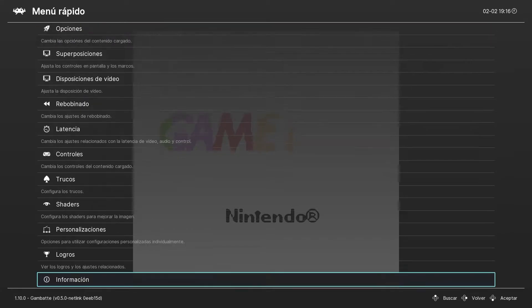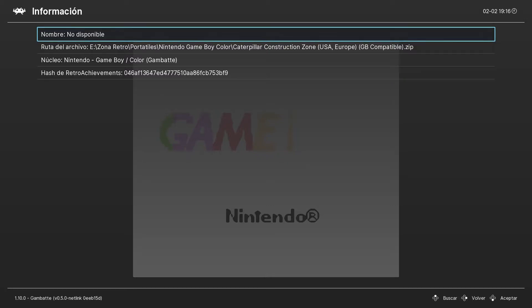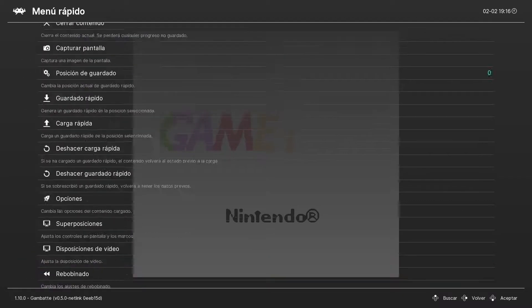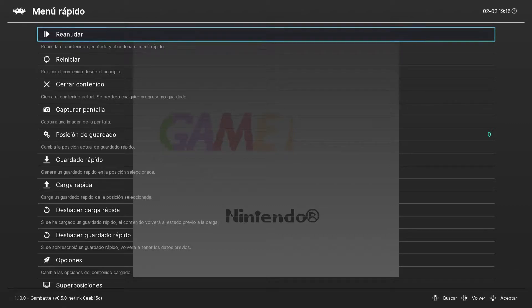Vamos a ver qué tal. El juego es Caterpillar Construction Zone. Estamos con Retroarch con Gambate, porque es casi lo mejorcito para emular la Game Boy. Como siempre, dadle a like al vídeo, suscribiros al canal y todo eso, que ya sabéis que ayuda un montón.